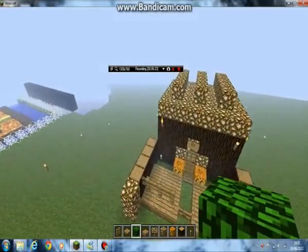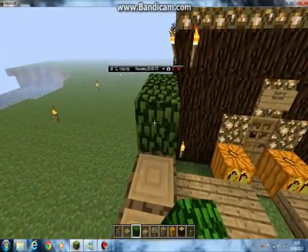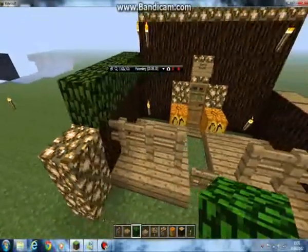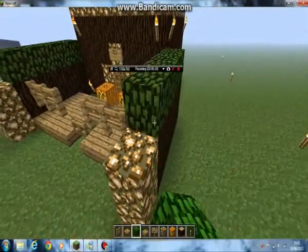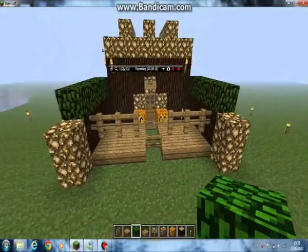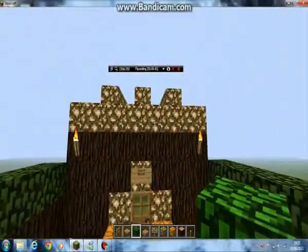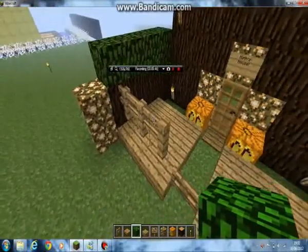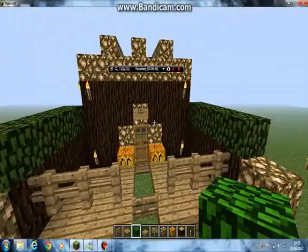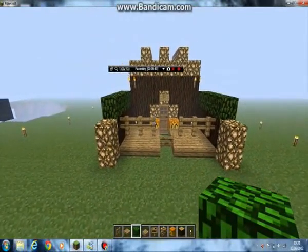Another thing I thought of is leaves, so it looks like trees. Maybe just put a block of leaves on top like so, so it feels more like a garden experience. Let's just do that now. That is the finished house complete. I'll show you it at night later so you can see the true effect. Later in the video I'll show you how to craft the materials you need.